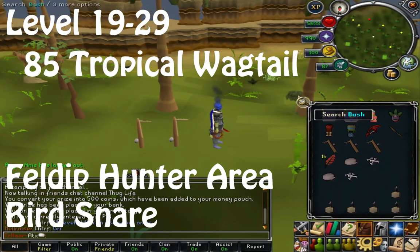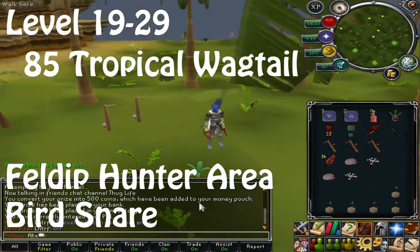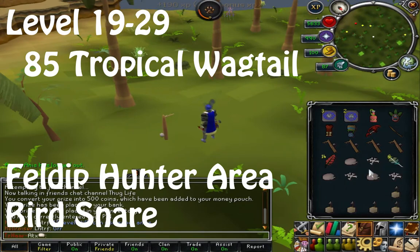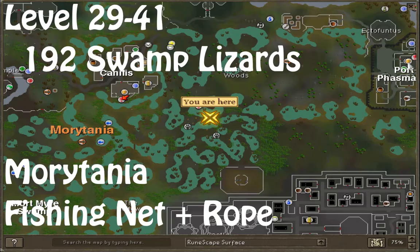From level 19 to 29 is the Tropical Wagtail. You need to catch 85 of these and again these are caught in the Feldip hunter area just above Oo'glog. They're also caught with the bird snare.